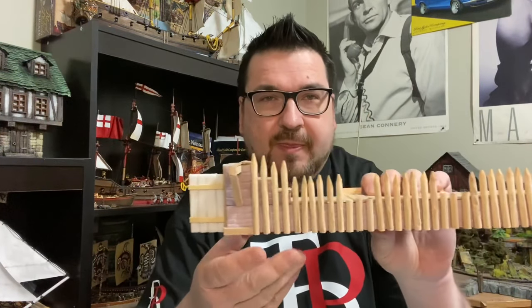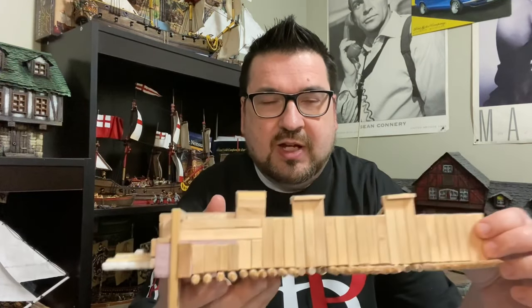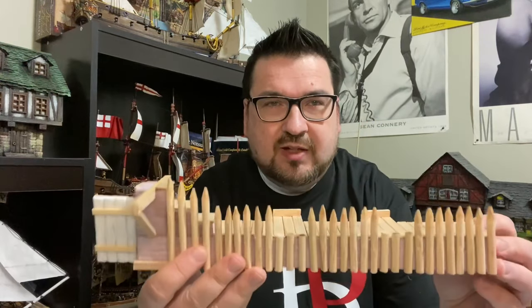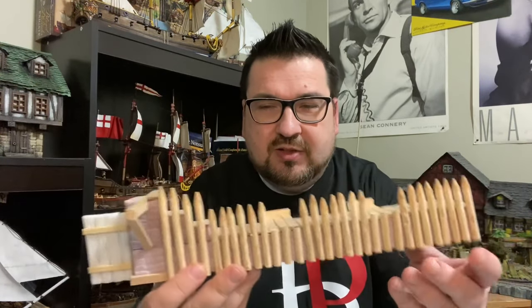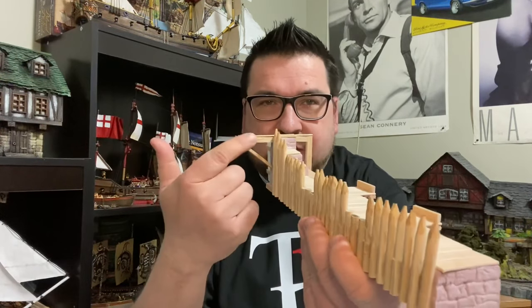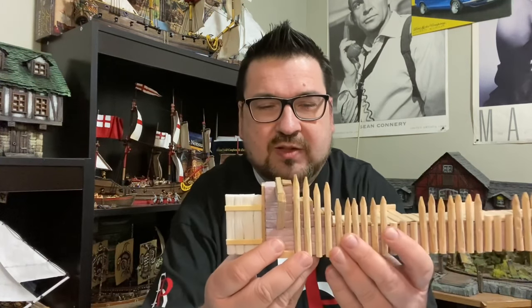Then I have one section of the wall with a doorway here. I added these little extra extensions for where the cannons sit — so the cannons have room to recoil, not right on the edge of the wall. This is the extension here. I looked at a lot of different pictures of fortifications and gateways and took a mixture of them to build this.